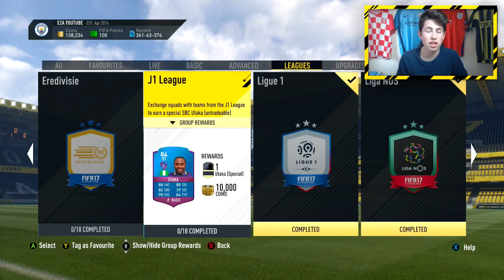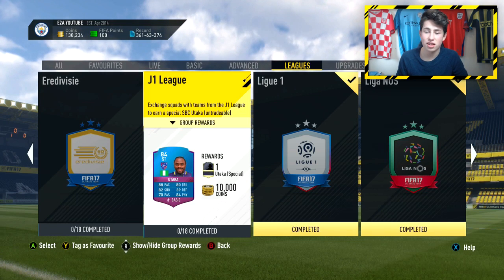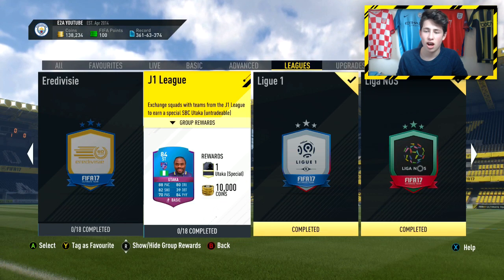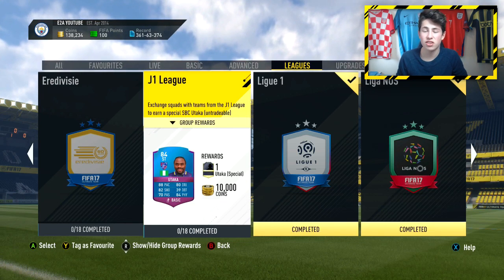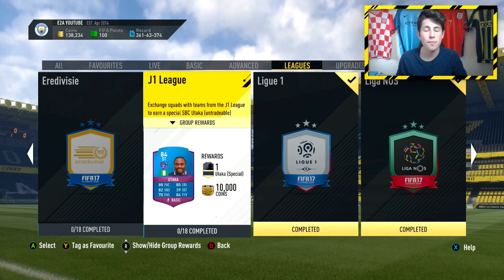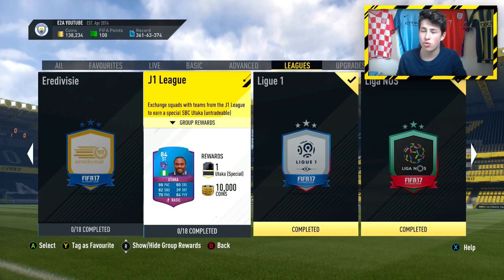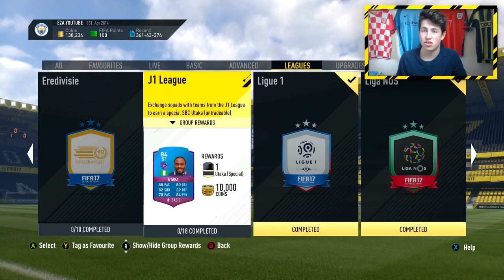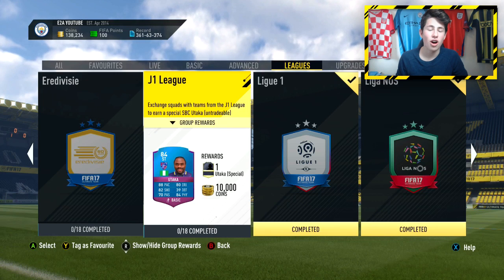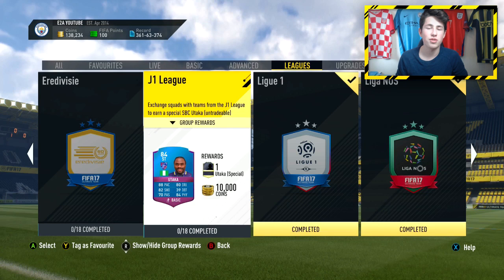Those smaller leagues are the best investments because you're getting them so cheaply and their prices will go up a lot. Two are released every single month, and with the last ones - the Bundesliga and Championship - released a couple of days ago, in about three and a half weeks we'll see the next two league score builder challenges. Pretty much all the ones I'm going to cover will come out within the course of FIFA 17.